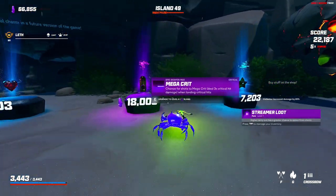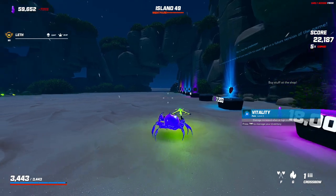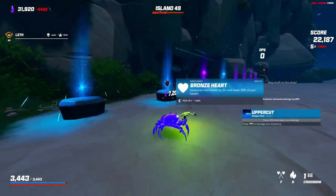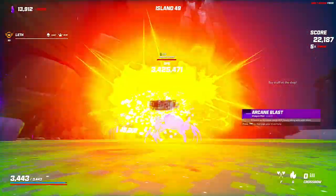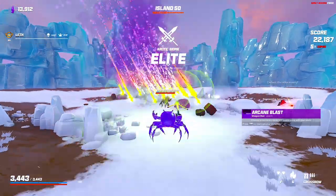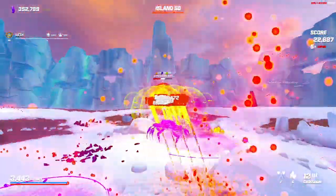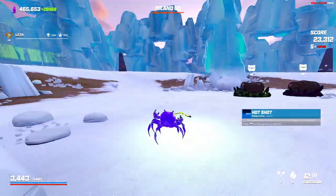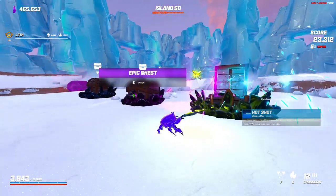Hot shot I guess — our damage is going to be really bad though. Damage increased by 75%. Streamer loot. Vitality, vitality — what's our sharpshooter at? Sharpshooter's at 52%, so we don't really need hot shot. Grim reaper, uppercut. Big chest is kind of silly — let's go for it. What's this, hot shot? Our damage is doubled right now — that's rough. Silver heart.